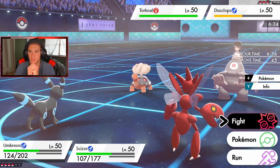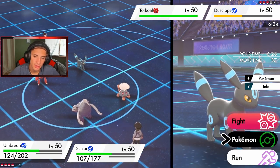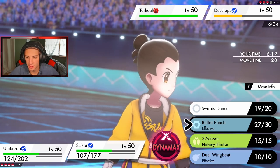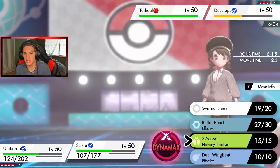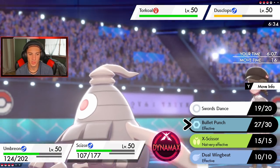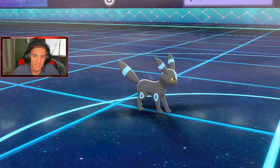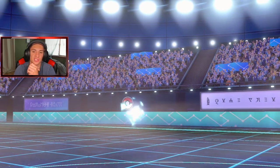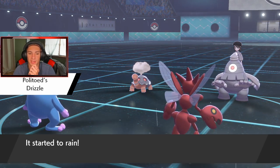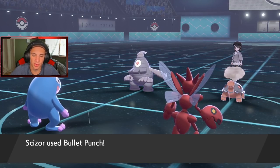I think I read the Ally Switch — so I take out Umbreon and get Politoed out here, then drop a Bullet Punch over onto the Dusknoir slot. He does go for the Ally Switch, I kind of saw that coming. Bullet Punch isn't super effective though — I need to change up this weather. Torkoal's Drought is ridiculous. He goes for Eruption, okay — rain's gonna help us out a little bit. Scizor is out, can't eat up fire moves.